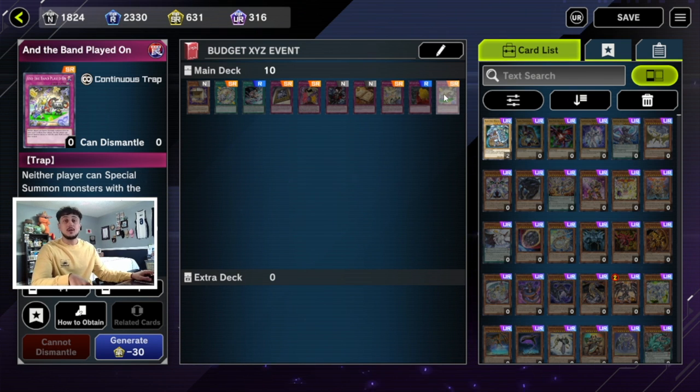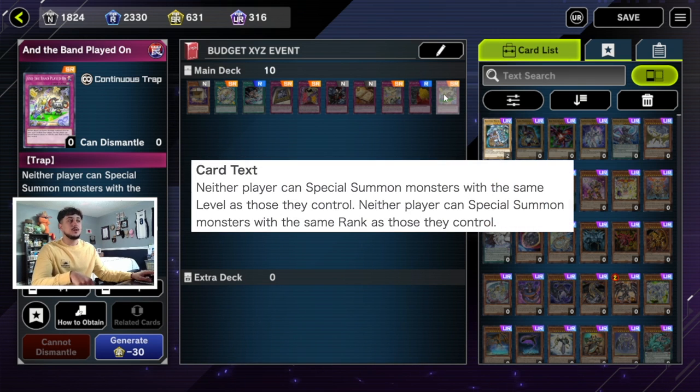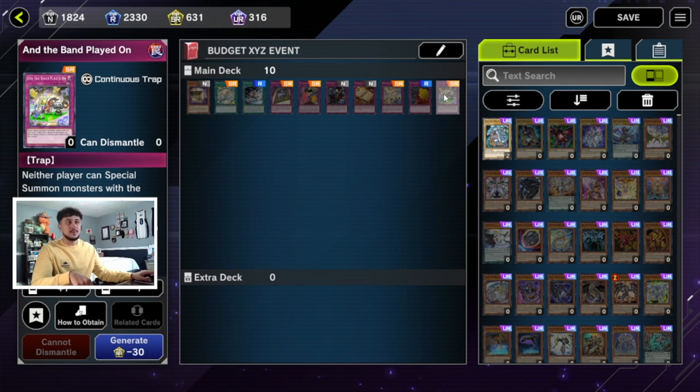Lastly, And the Band Played On — a continuous trap super rare. Either player can only special summon monsters with a different level from those they already control. So if your opponent controls a level four monster, they can't summon another level four to make their Xyz monster. If you're playing a trap-based deck that isn't relying on Xyz summoning, this card is insanely powerful. It's also continuous, so it stays on the field — if your opponent doesn't draw into a Cosmic Cyclone or Twin Twisters, they're stuck with it.